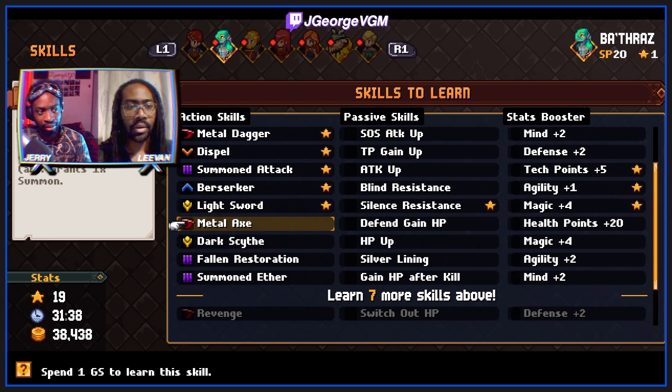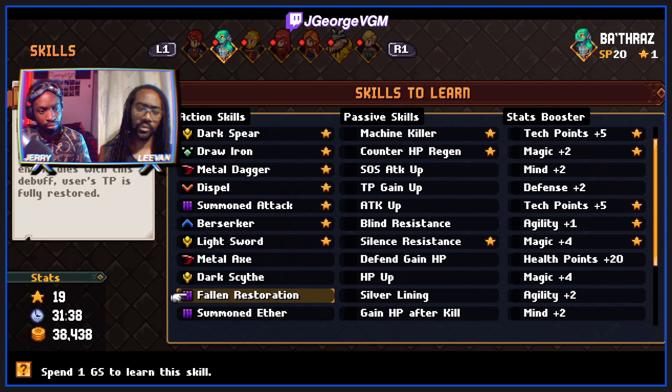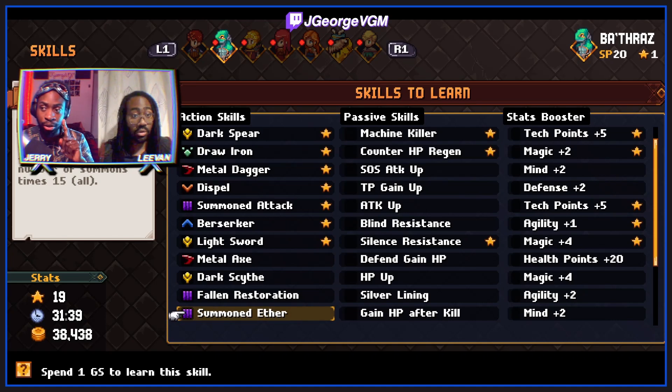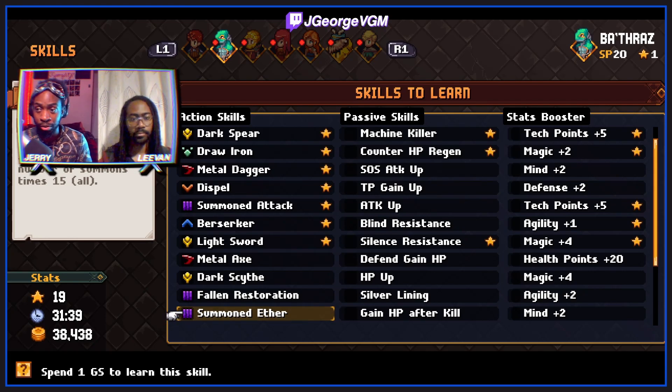We've got metal axe - basically metal dagger but for all enemies. Dark scythe is the all-enemy version of dark spear. Foreign restoration inflicts a debuff for two turns; when an enemy dies with this debuff, TP is fully restored - that's good in a pinch when SP is low. Summoned ether restores TP by an amount based on the number of summons for all party members. The max amount of summons you can have is three, so you can do 45 to everyone for the cost of 20 TP, or 10 TP if you're in overdrive.